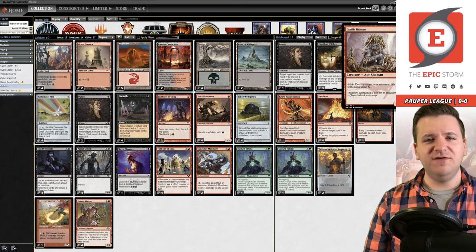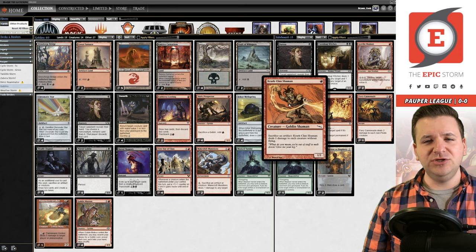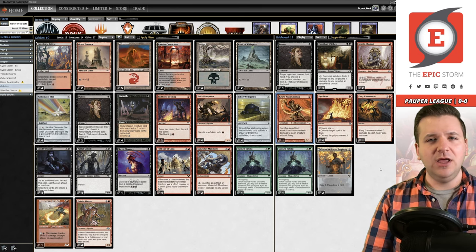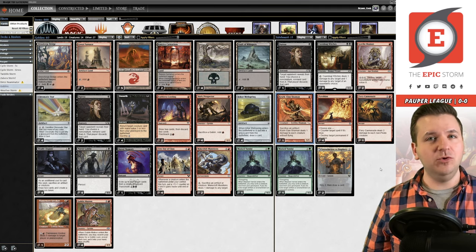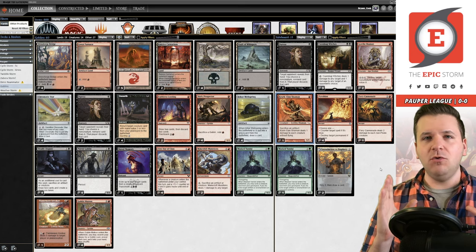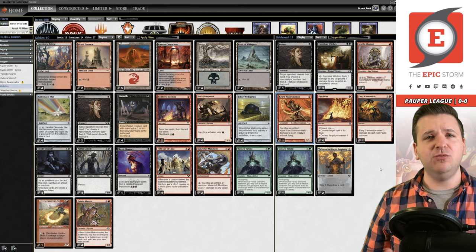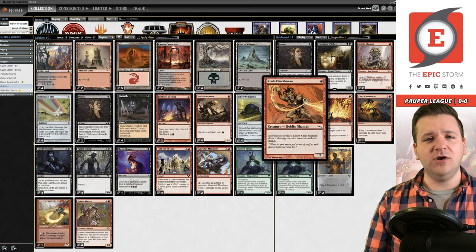Gorilla Shaman is in the board for artifact strategies like Affinity — I really like this card and think there should probably be another copy. Small note: this is not my deck list. This is Hamuda's deck list — they are a super powerful Magic: the Gathering pauper wizard, definitely go follow all their content. They took third in a recent challenge. I'm just copy-pasting it and we're going to play some magic today, shout outs to them for the deck list.